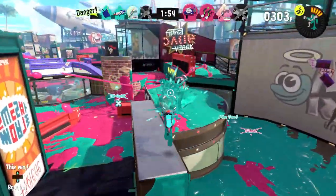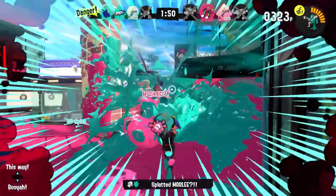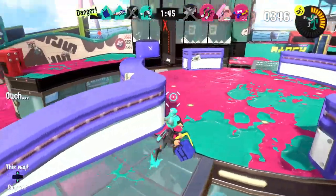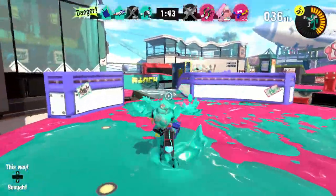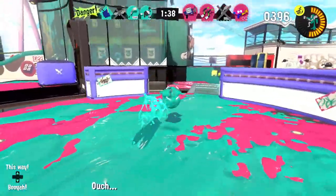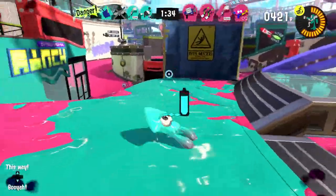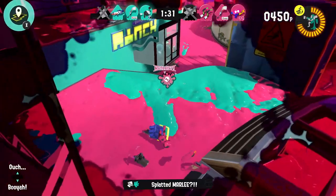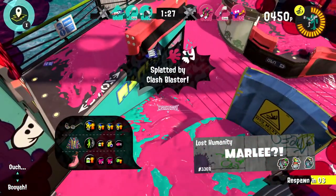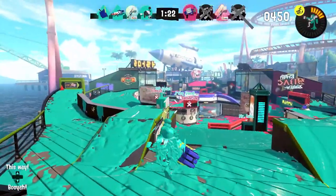I wonder if this map will actually be more difficult for Slashing. I think if I get my positioning correct, it shouldn't be too big of a deal. Somebody was spotted over there — I'll toss the Toxic Mist over and try to get them. Got one person! They don't quite see me yet... okay, now they definitely do. But they have more range than I do — that's a huge issue. The Clash Blaster would get me pretty good, but it was a good trade for sure. We're coming up on the final minute.